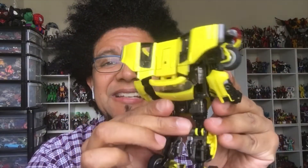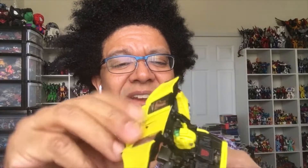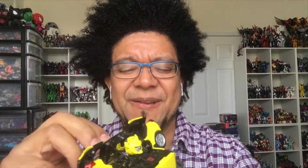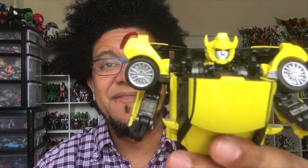And once you've actually had that all done, you want to come over here, bring this down, and then bring this down over here to reveal his Autobot symbol. And then the last step is taking out his ears — or his horns. And there you go. And that is Bumble or Bumblebee in his robot mode. Really, really, really excellent robot mode. I love this figure.